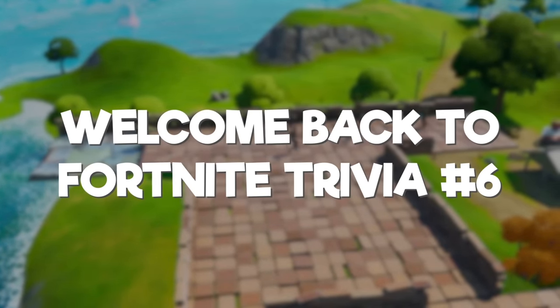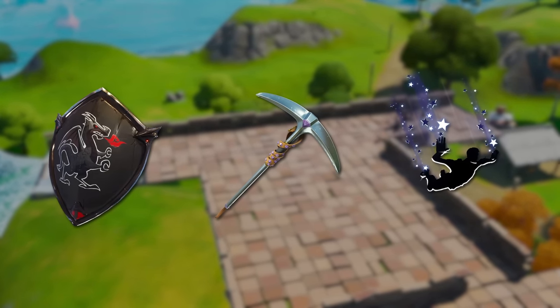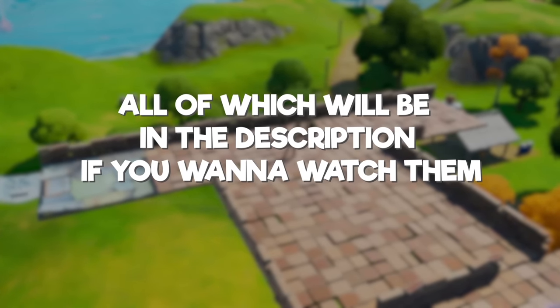Welcome back to Fortnite Trivia number six. This is going to be skins edition, which includes back blings, pickaxes, contrails, all that fun stuff. There's been a few changes since the last five episodes, all of which will be in the description if you want to watch them.